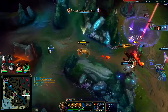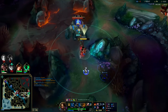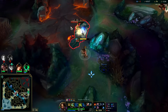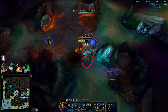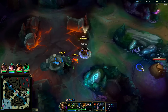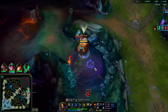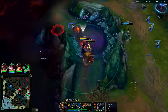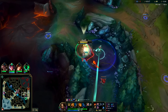Kha'Zix chose to play top side — that's never the winning strategy in this meta. Top lane is pretty irrelevant in the grand scheme of things compared to Dragon and bot lane. When you gank bot you impact four players versus ganking top where you only impact two — way more impact.